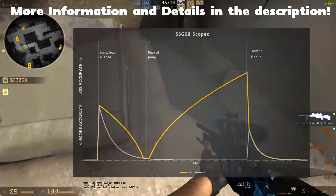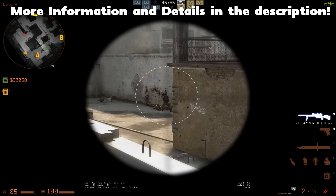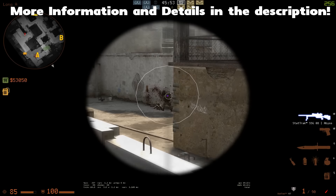Jump scouting is still possible if you're right at the peak of your jump — like this one right here — but it's hard to consistently get the target.